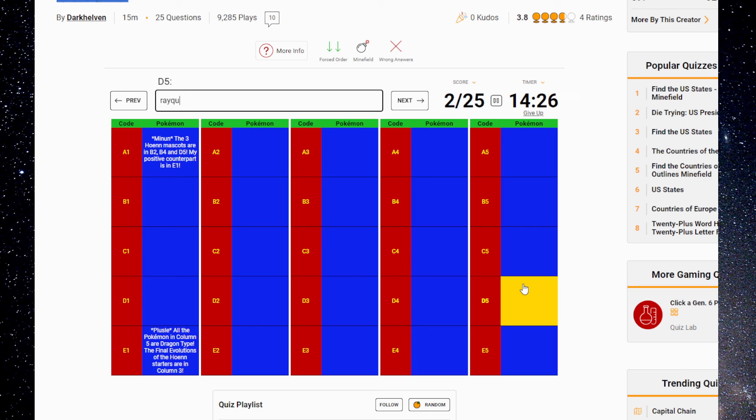So that is Rayquaza. None of the Pokémon in row B have a secondary type when not in a Mega or Primal form. B3 is the only grass type in column 3. None of the Pokémon in B have a secondary type at all, and we know that one is Groudon and one is Kyogre. B3 is the only grass type in column 3. Column 3 has the final evolutions of the Hoenn starters, and you are a grass type.